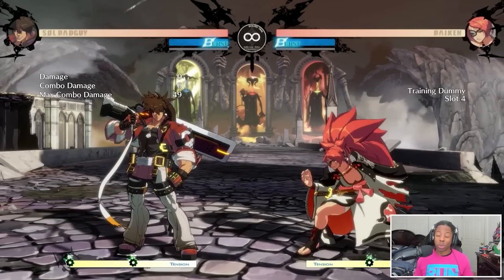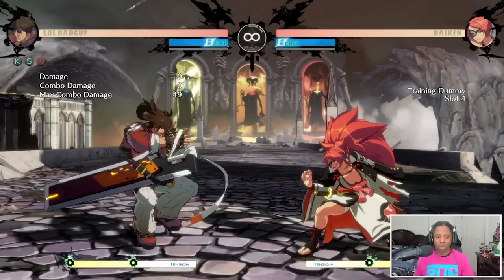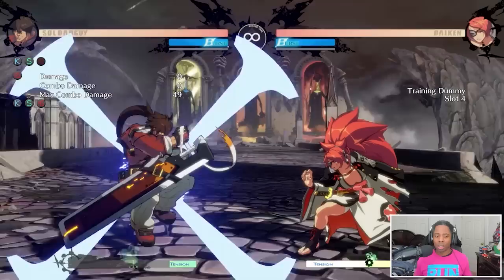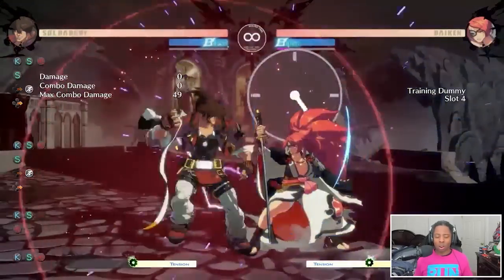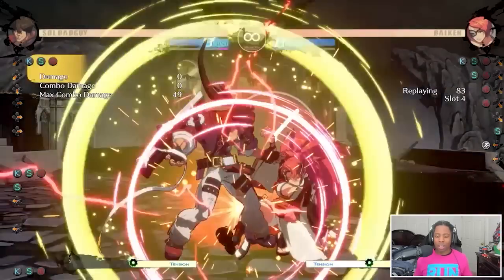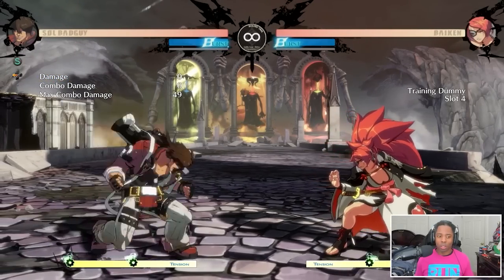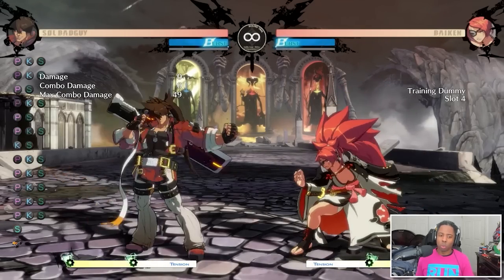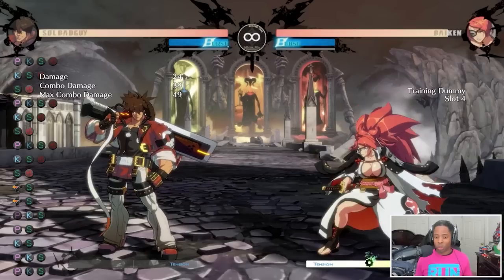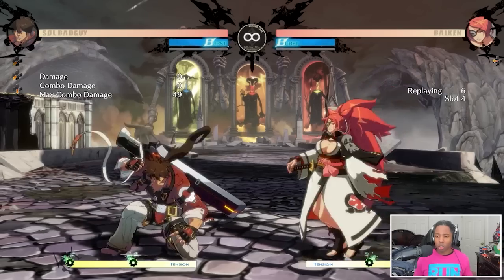So what am I doing here? The idea comes from how the game reads inputs and specifically how it reads Roman cancels. Roman cancels are performed by pressing three buttons, and depending on what state you're in, you will get a different type. When you're doing nothing or dashing, you get the BRC. If you connect right away, you get the RRC — red Roman cancel. If you're doing it on whiff or in recovery, you get the purple Roman cancel. You have the yellow defensive Roman cancel in block stun. But what was discovered is that if you're holding a button and you press two other buttons, you will never Roman cancel — but you can PRC still. So since you can do one and not the other, you can create a state where you can only do a PRC, which brings us back to this.